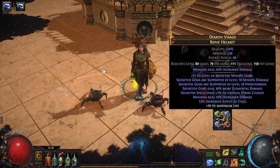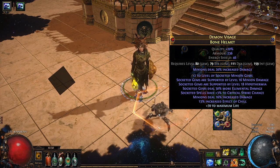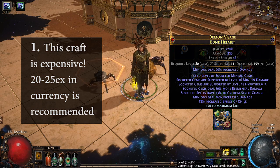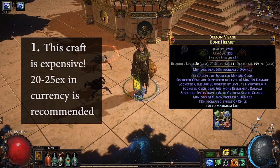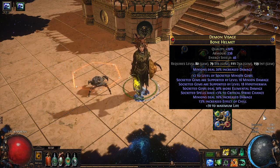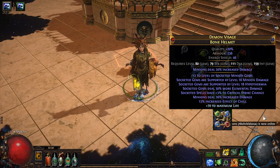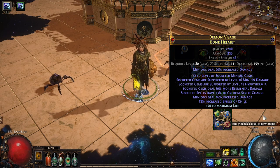Before we begin, there are three key points that you need to keep in mind before attempting this craft. Number one, this is a very expensive item to craft. The base alone costs about 5-6 exalts and you need some expensive harvest crafts such as Add-Remove Influence in order to make this, so having a good amount of accumulated currency before starting this craft is recommended. I'd say about 25 exalts is a good amount and should net you a pretty decent helmet, depending on your luck.